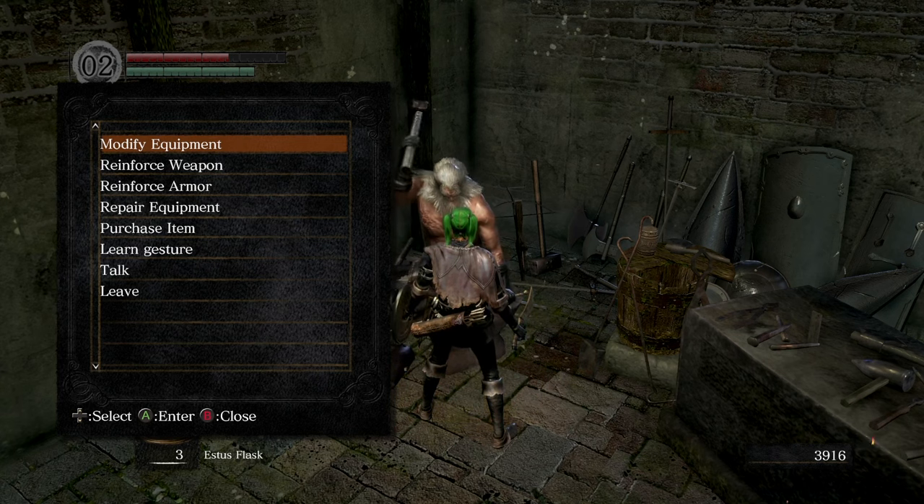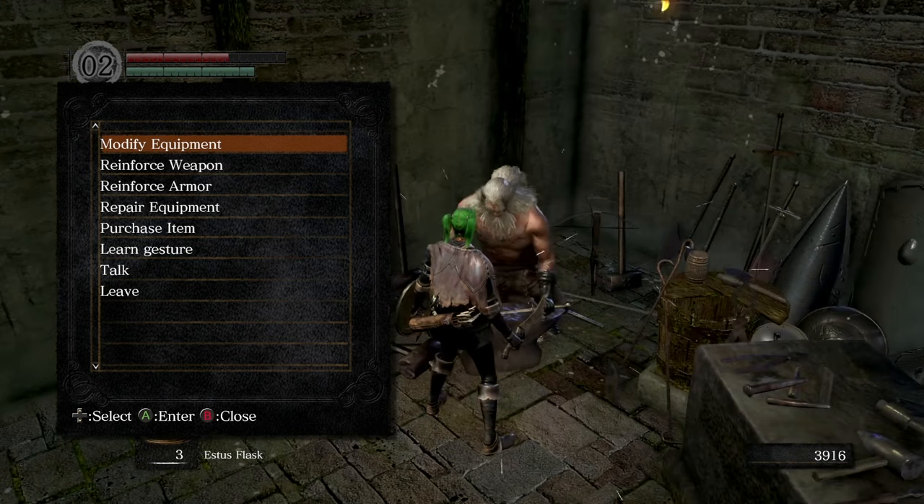Also, if you're making a boss weapon — so if you've got a boss soul — that's all done through modify equipment, but not at this blacksmith. That's done at the giant blacksmith in Anor Londo. So don't worry about modify just yet. For now we're just learning how reinforcing works.